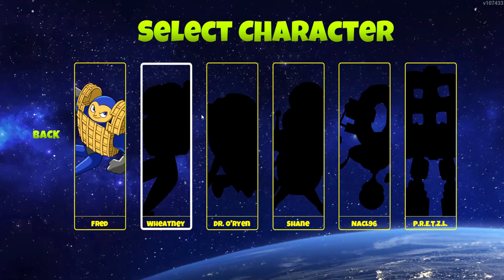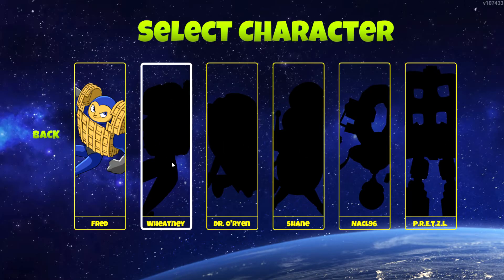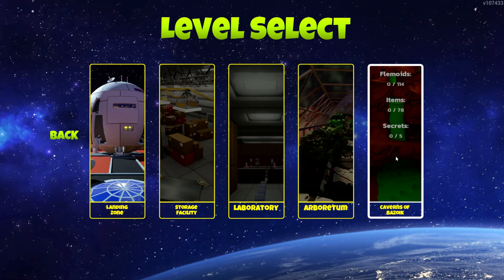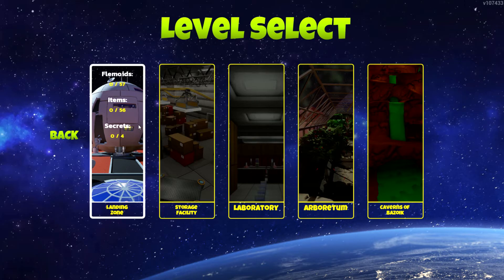So these are the different characters — we don't really have them unlocked, so we'll start with the default. Apparently it's got a full level select with secrets and items. We'll start at the beginning obviously.